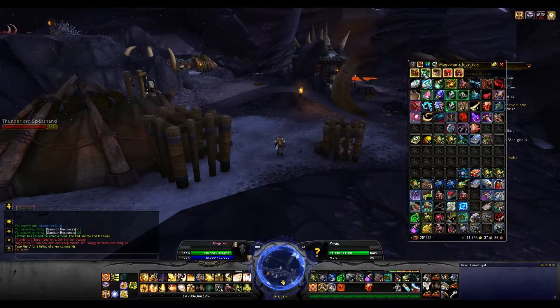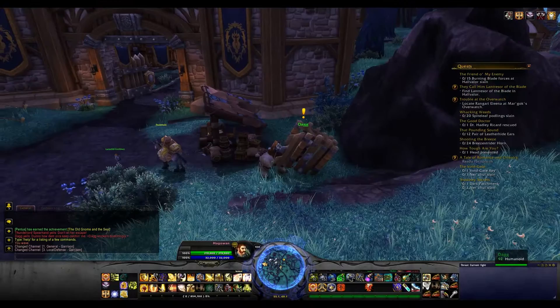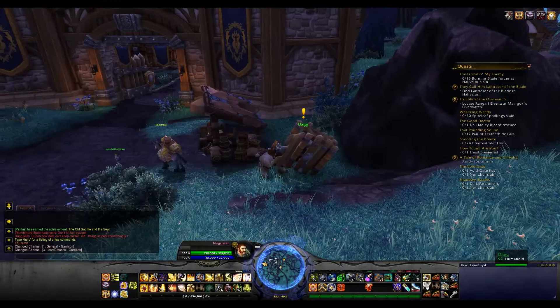Now there's one last thing you have to do to actually get him as one of your followers. Go back to your garrison. Run outside on your polar bear if you have one — I recommend having a polar bear. And, oh look at that, how adorable. He showed up with his own cage, because that's where he feels at home. And then he has a quest for you.